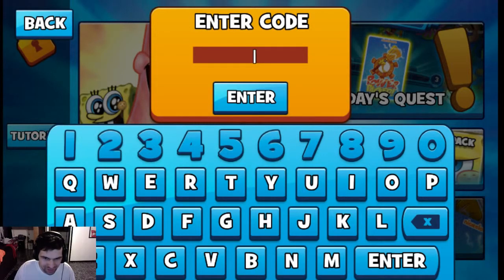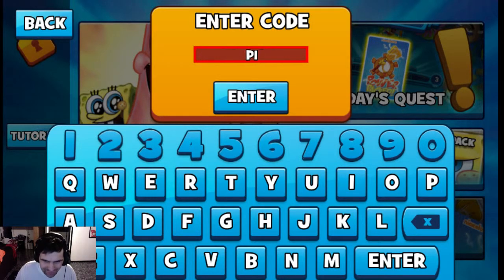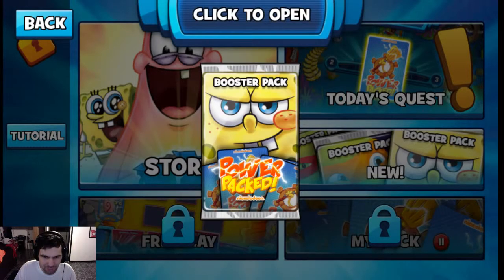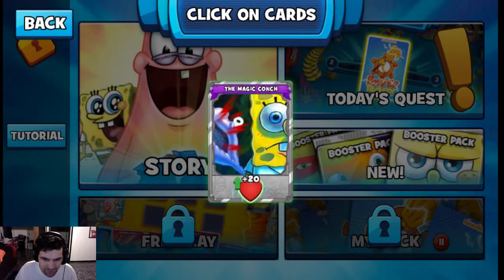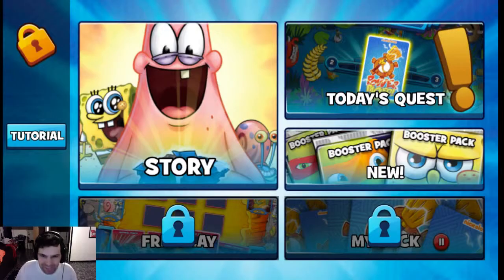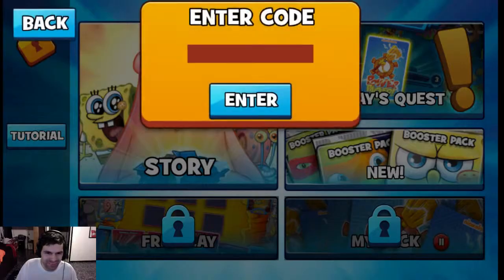Let's see... Pine... Apple. I think we spelled it wrong. I'm not the best speller, leave me alone. Pineapple! Booster — whoa! That's cool. SpongeBob Booster Pack! The Magic Conch! Oh, that is cool!